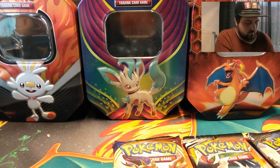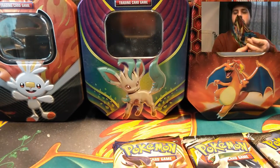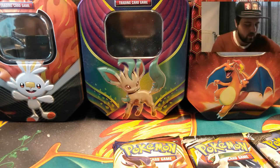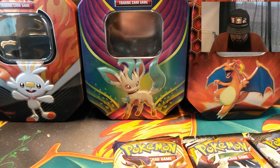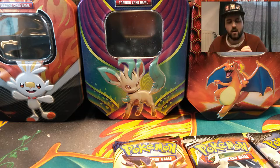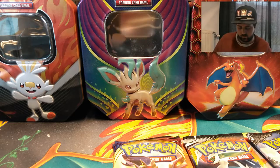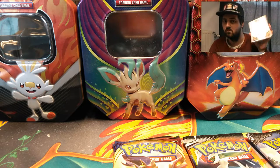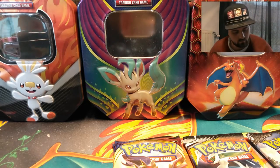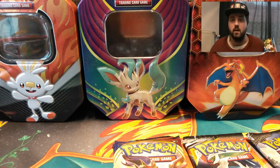So what else is in this box? We got some stickers — a lot of stickers. Then we got a little deck box for if we pull good cards, though I don't think so. More stickers. And then we have a notebook. Normally in other lunchboxes there were pencils, but not here — no pencils.